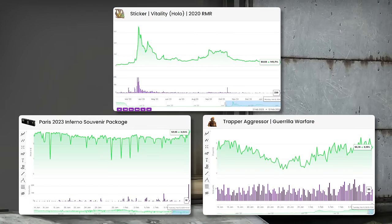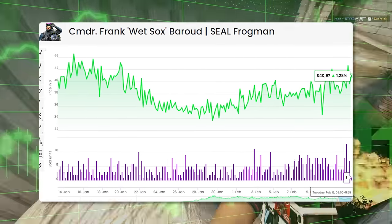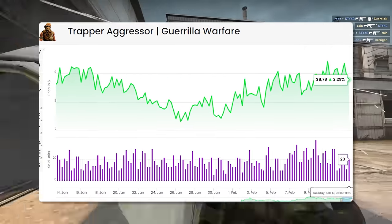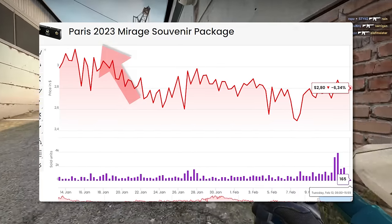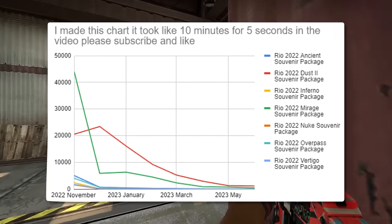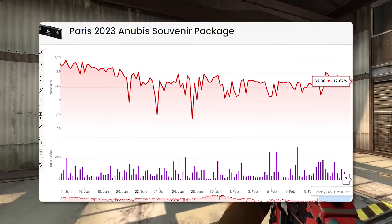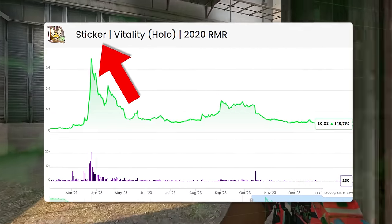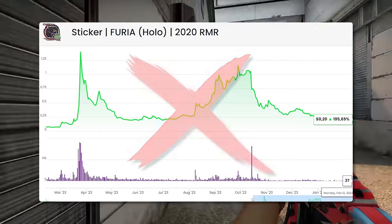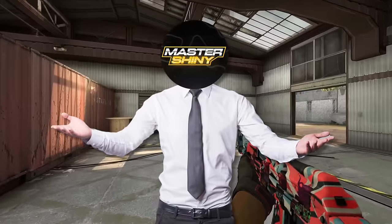Finally, there are three extras that didn't make the main list. First, agents overall are extremely inflated in price right now, so I don't think they make a strong investment in the current market. Second, souvenir packages have essentially zero demand once their respective major finishes, and it's usually the same collections after every major — not a great investment. Third, hype items go up very quickly due to some change, but usually drop right back down for the significant majority. That's all for today — thanks for watching.